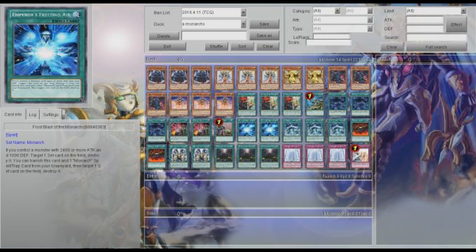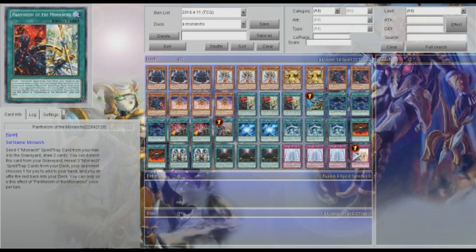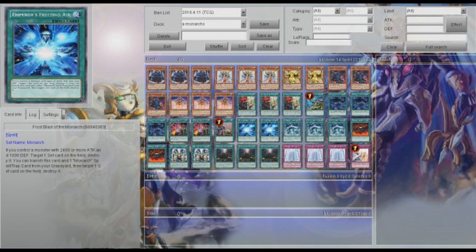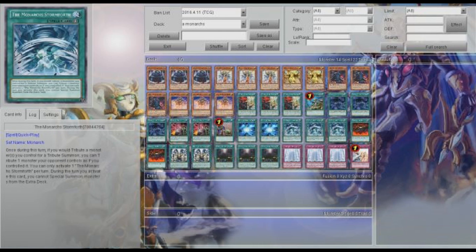So Prime Monarch and Emperor's Freezing Air — I always like to ditch Tenacity if I already have a Pantheism in my graveyard. There are a lot more targets for you to dump with these guys. And Monarchs Stormforth is what makes this so great, because honestly this deck would probably have a lot of trouble against Kozmo, but the fact that you can get around the whole floating and can't-be-targeted issue just with this one card.